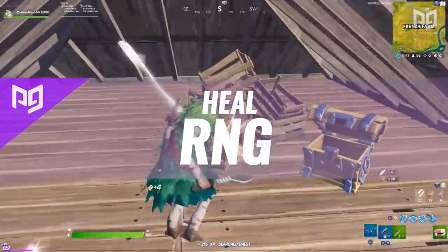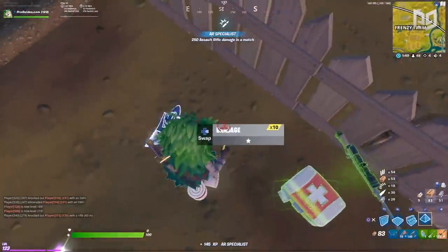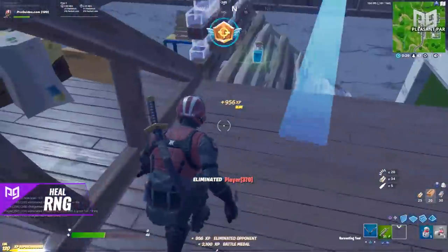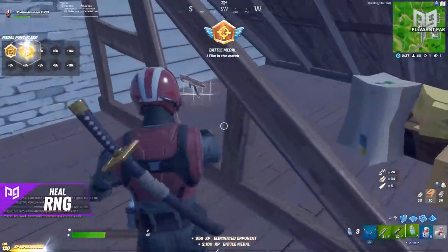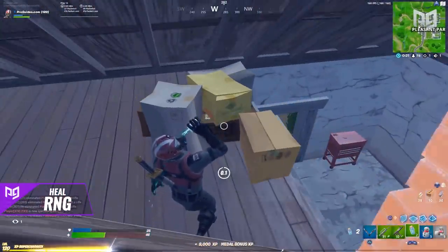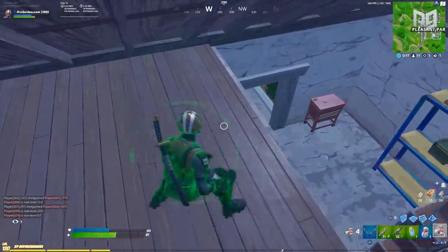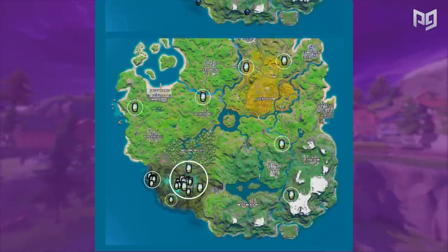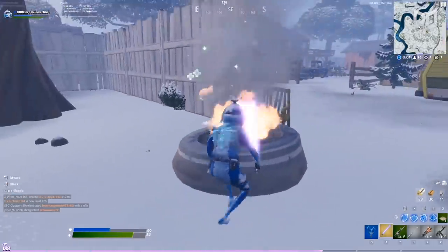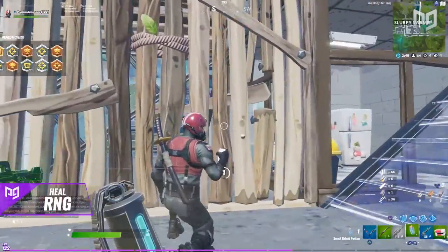Another annoying aspect of loot randomness has to do with healing items — not finding shields when you need them. It feels as if the drop rate on shields is super low, and it really is, but it's probably like that on purpose. Epic has been adding a ton of different low-RNG methods to fill up on health and shields this season: slurp trucks on roads all around the map, mushrooms in Weeping Woods and Slurpy Swamp, campfires all over the place. And the Slurpy area with the kegs and swamp water makes it shield heaven.